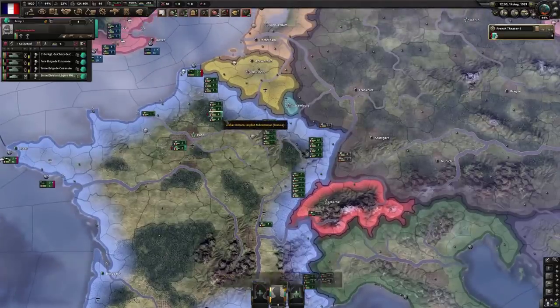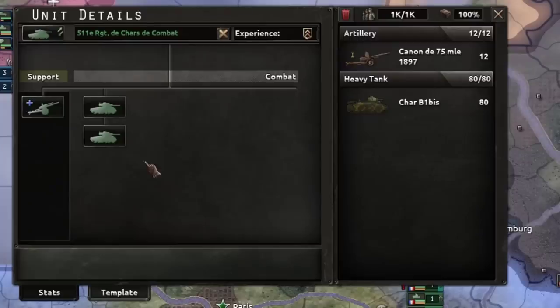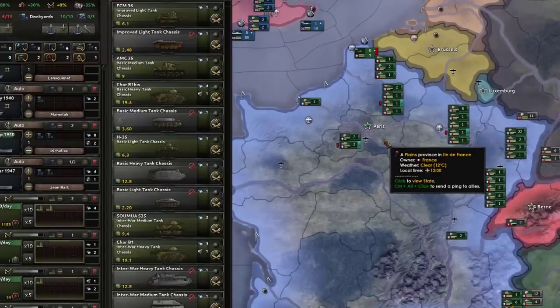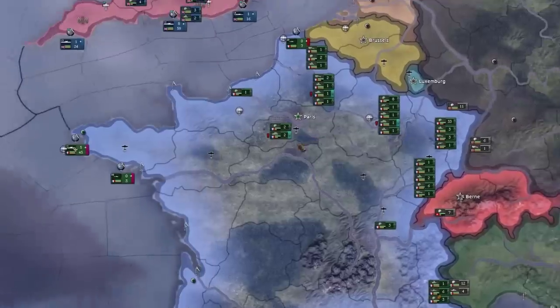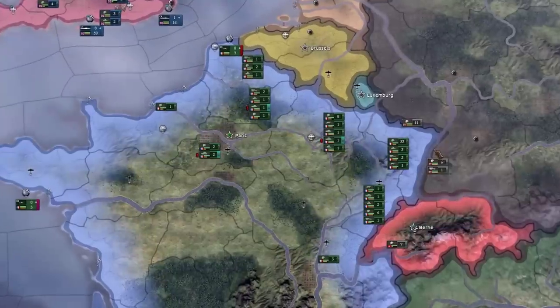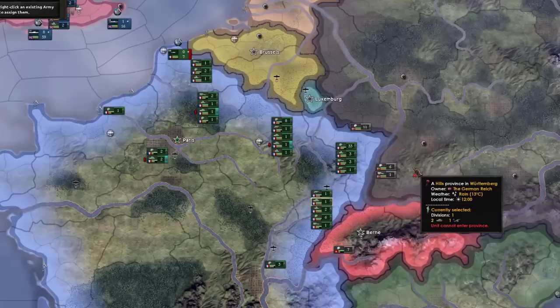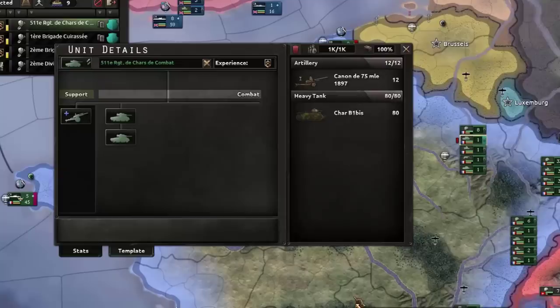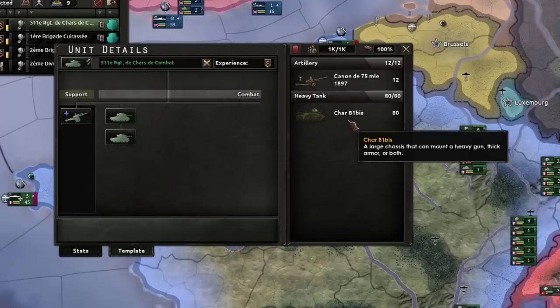I was impressed for a second and then I was like — the French have heavy tanks starting off? They do in fact have some. Templates not looking too good though. They do have the Char B1, but they don't have the Char 2C, which is the French World War I tank that they were still using in World War II. Not a lot of them — I think they only had a couple and they didn't do too well. In fact, I think the Germans captured them. This actually might be the regiment that the Char 2Cs were actually under, but it is a Char B1 Bis. Come on, bro.